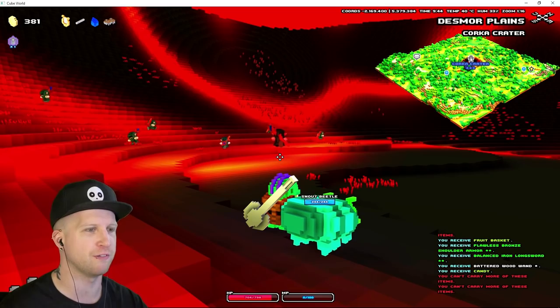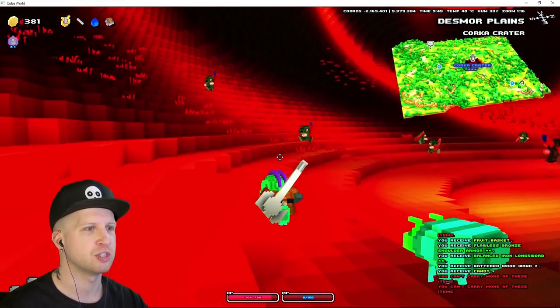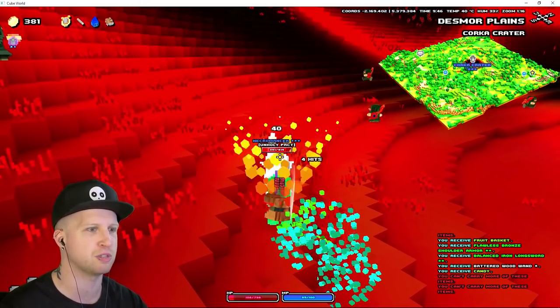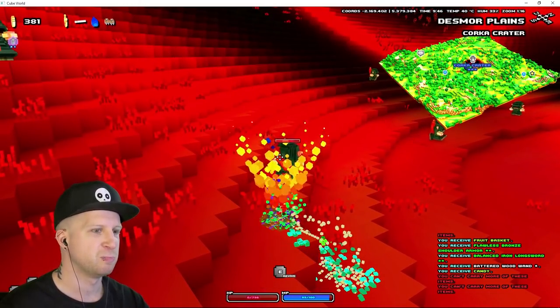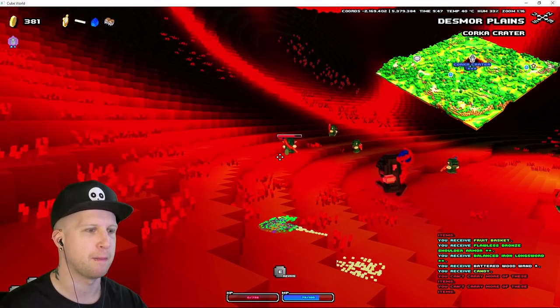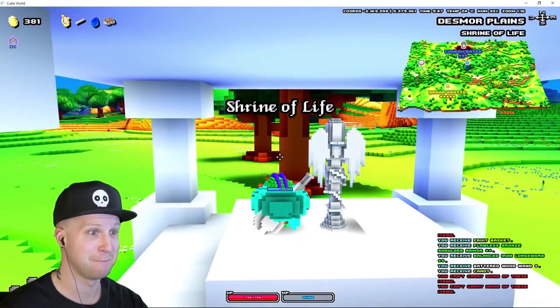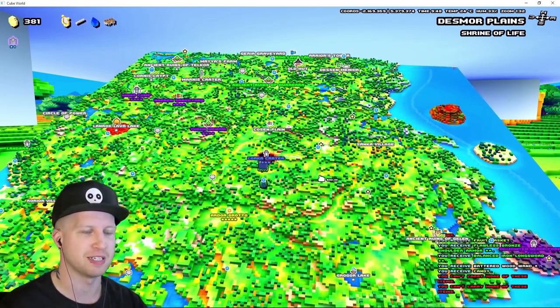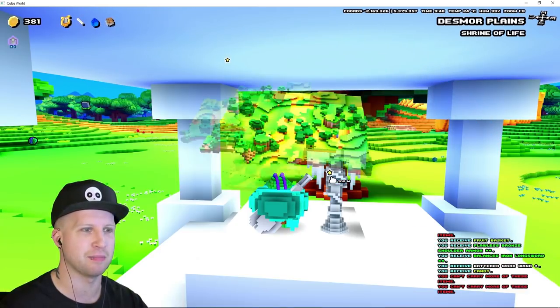Oh my gosh, that's like our first actual official boss here, guys. So we gotta try and lure these mages and fight them separately, because otherwise they are going to absolutely destroy my face. Guess we can't take them on yet. Mages are pretty much just overpowered in this game no matter what you do.